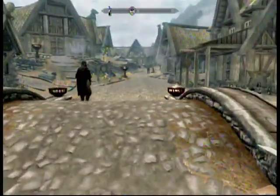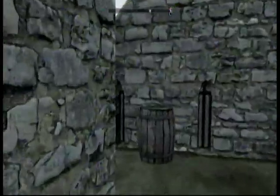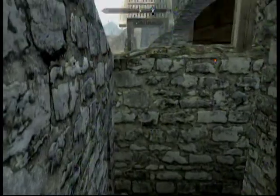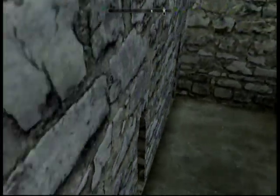When you come into Whiterun, you're going to immediately go to the right into this little hallway and take the first right, and you're going to want to jump on this barrel. You want to be on it just as far on the right as possible. You're going to look at this wall, be all the way on the edge without falling down, then look up at the wall and try to jump up on it. It may take a few times.